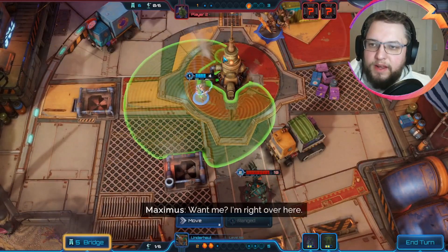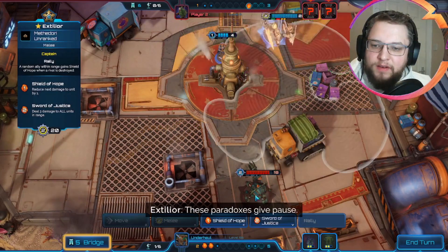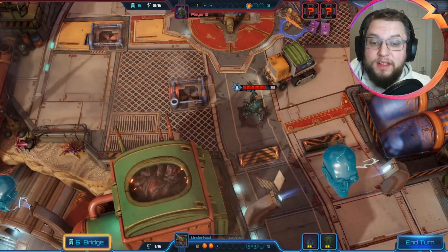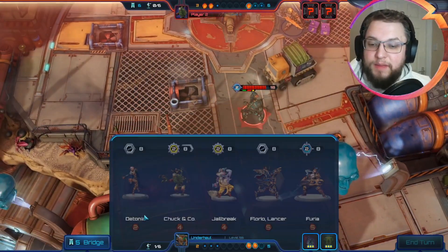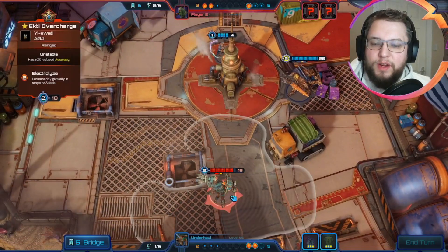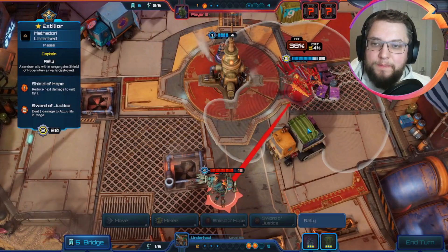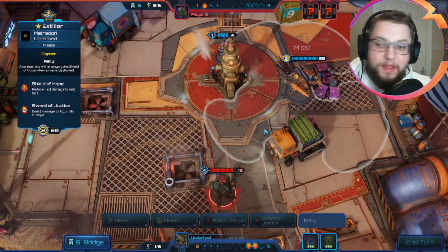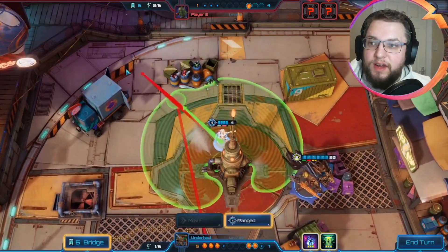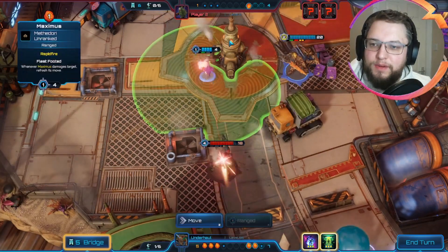We'll hide back over here and just keep moving Extilior forwards, out of line of sight of ICT, to make them come forwards. I never play Detonya because you're better off just using the Cinder on Chuck next turn. We force them out a little bit and keep hiding Extilior. Still no crates - that's the first three turns of the entire game without a single crate dropping, which is pretty worrying.